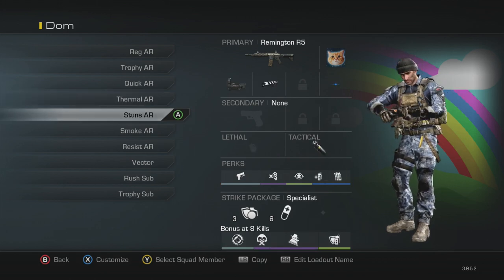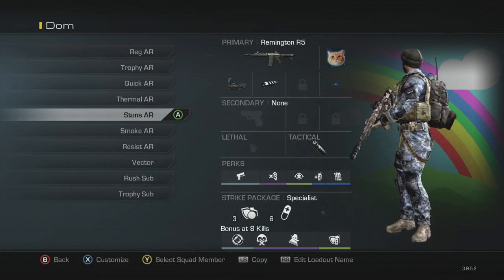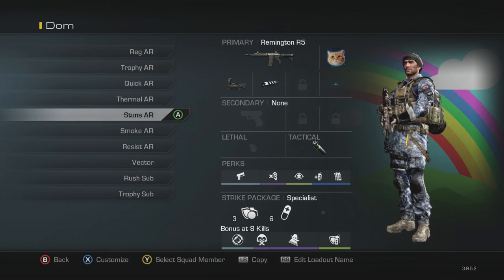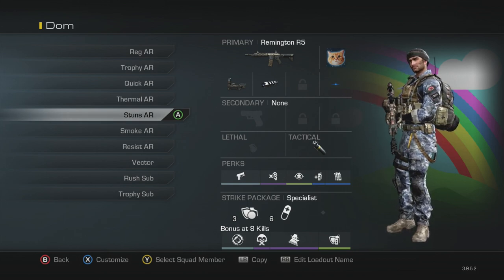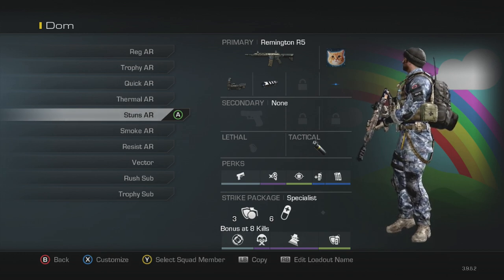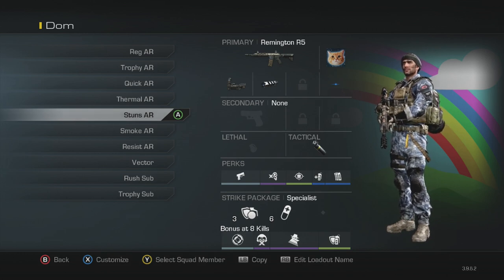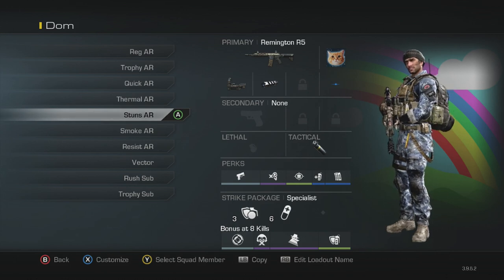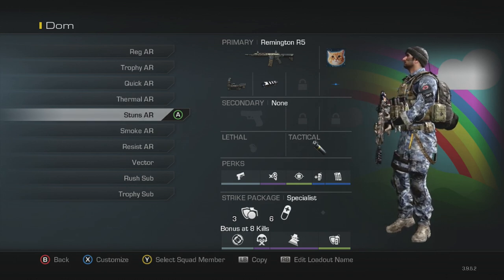Next is my stuns AR. Normal setup with blue dot and muzzle brake, only I've got double stuns — quick draw, dead silence, focus, extra tactical and fully loaded. As an AR player you need fully loaded because your job is to stay alive and slay out, and you will run out of ammo very quickly in respawn game types. It's a must-have on these classes, which is why a lot of them don't have the agility perk.